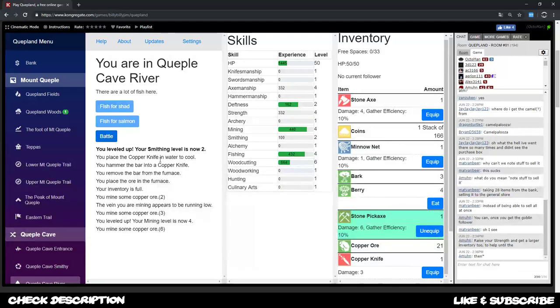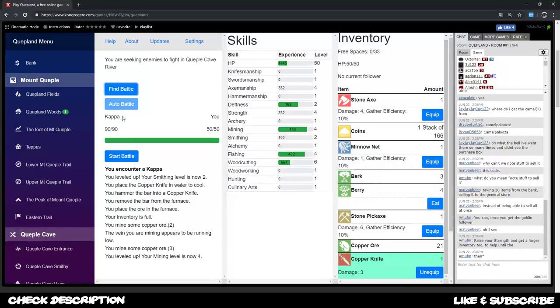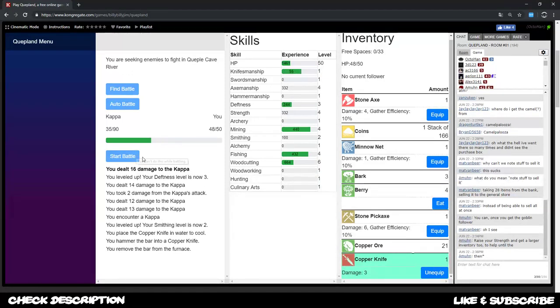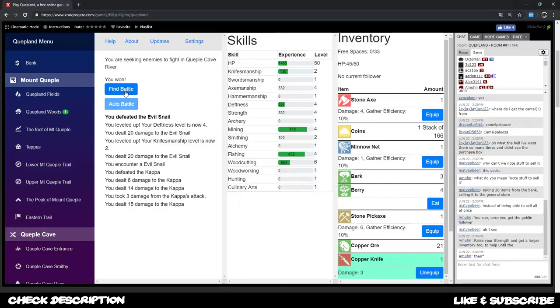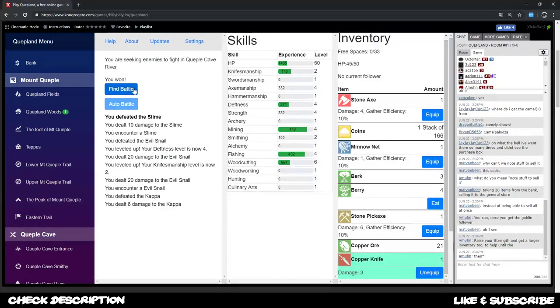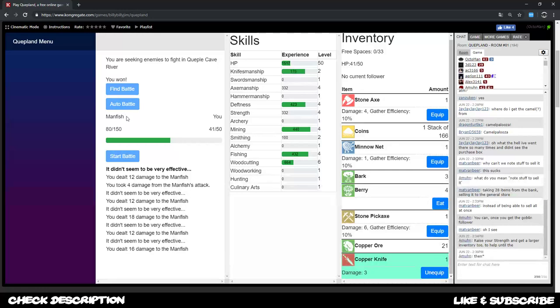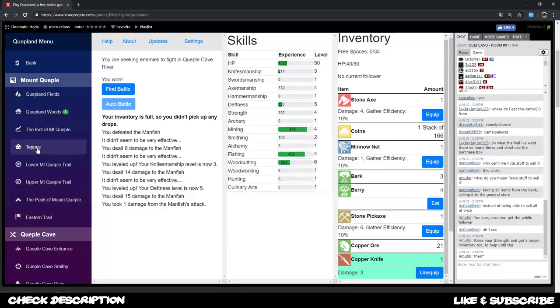With the copper knife equipped, I start battling here. Almost all creatures in this area have a chance to drop nets better than the minnow net. We'll probably die many times depending on our knifemanship level, but man fish, fish man, and kepper all drop better nets — small nets, medium nets, and large nets.